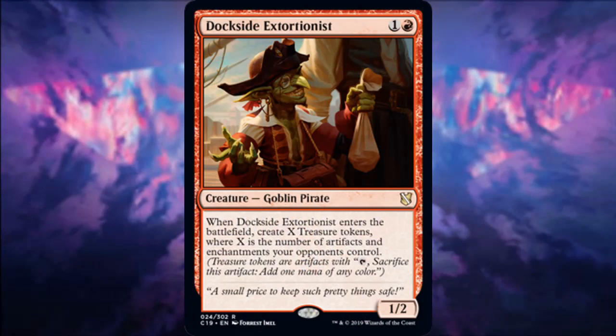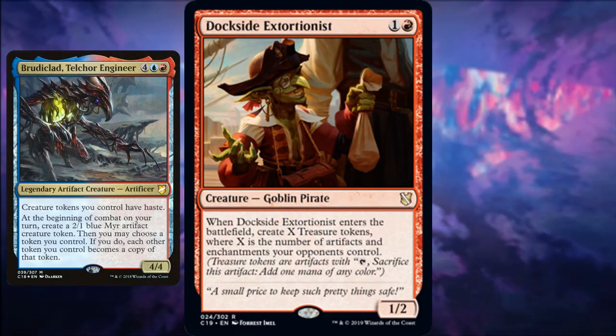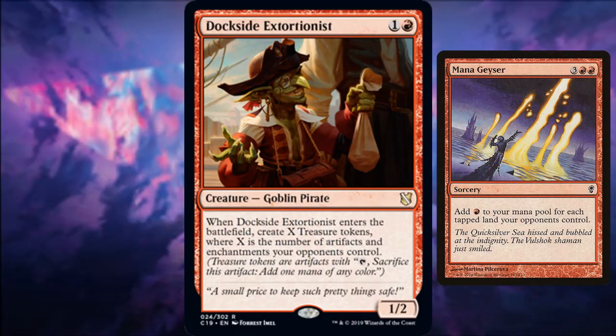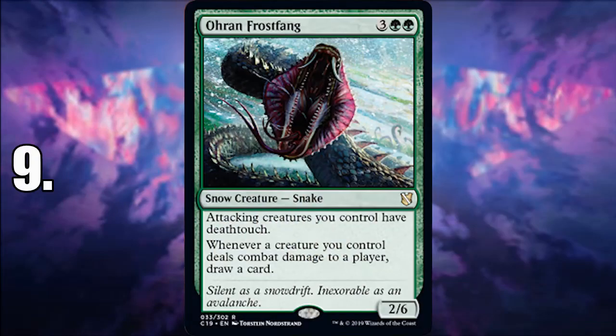Number 10 is Dockside Extortionist — a very efficient two-mana red creature that's going to see a ton of play. It doesn't have to be the new populate strategy; it could interact with artifacts. Think of it as another Mana Geyser: in a four-player game it's not unrealistic to get 10 treasure tokens off of this, then dump it into a burn spell. It's just pure value — I can't see any reason not to play it in red.